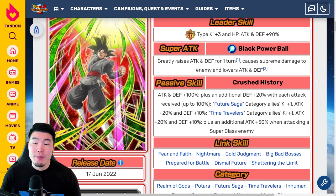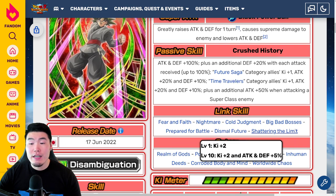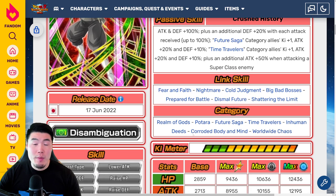Future Saga Category Allies, Ki plus 1, Attack plus 20%, and Defense plus 10%. Time Travelers Category Allies, Ki plus 1, Attack plus 20%, and Defense plus 10%. Plus an additional Attack plus 50% when attacking a superclass enemy. Links are Fear and Faith, Nightmare, Cold Judgment, Big Bad Bosses, Prepare for Battle, Dismal Future, and Shattering the Limit. Categories are Realm of Gods, Kaiō, Future Saga, Time Travelers, Human Deeds, Eroded Body and Mind, and Worldwide Chaos.